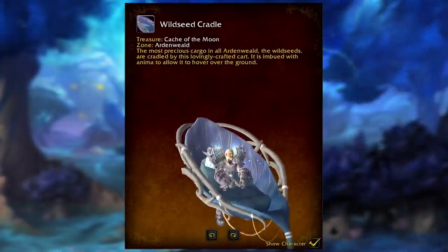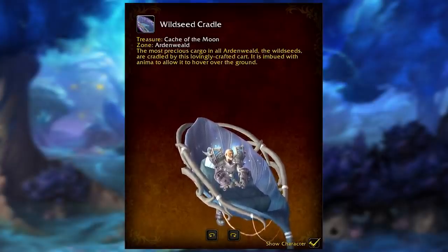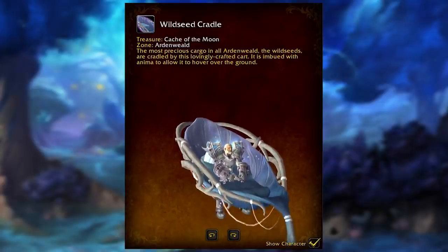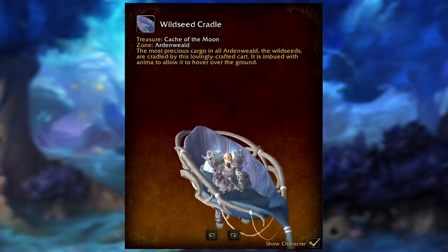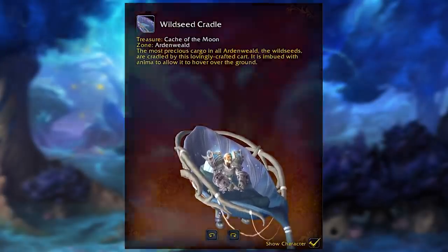The next mount is the Wild Seed Cradle — one of the most unique mounts in Shadowlands. It's one of those big cradle things from Ardenweald, and the best part is it's another 100% mount you can get right now.